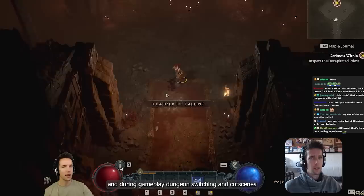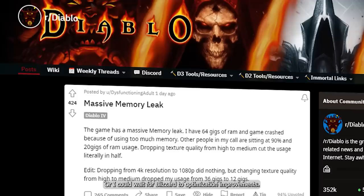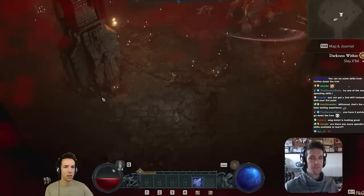I was running the game at the highest graphics fidelity, and during gameplay, dungeon switching, and cutscenes I would experience some stutters. So at this point I'm at least considering a PC upgrade, or I could wait for Blizzard's optimization improvements. There has been some talk of D4 memory leaks by some early access players.